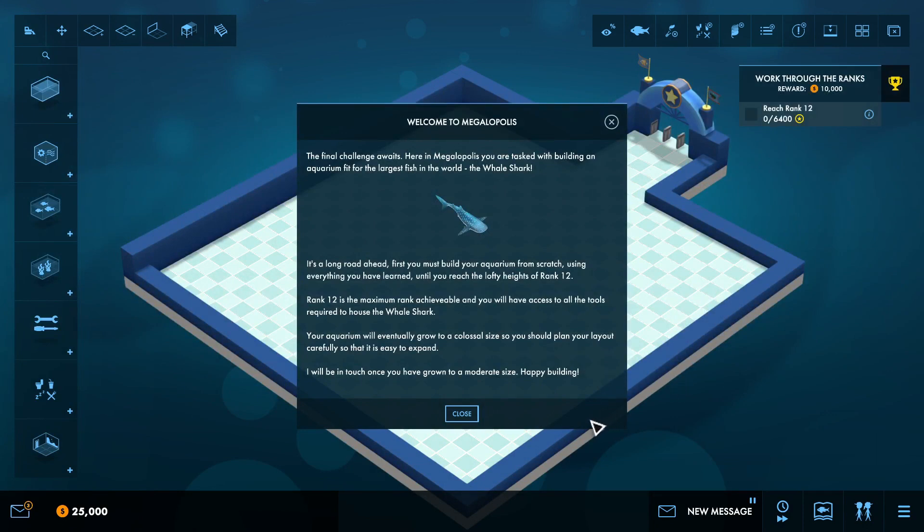Welcome to Megalopolis. The final challenge awaits. Here in Megalopolis you are tasked with building an aquarium fit for the largest fish in the world, the whale shark. It's a long road ahead.